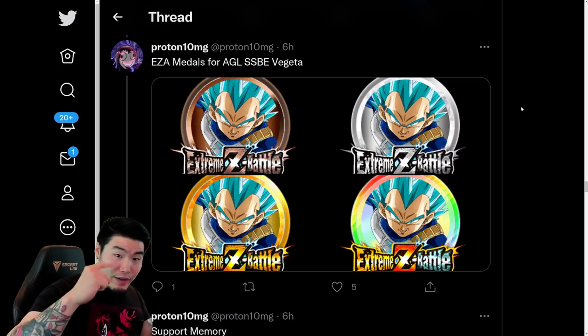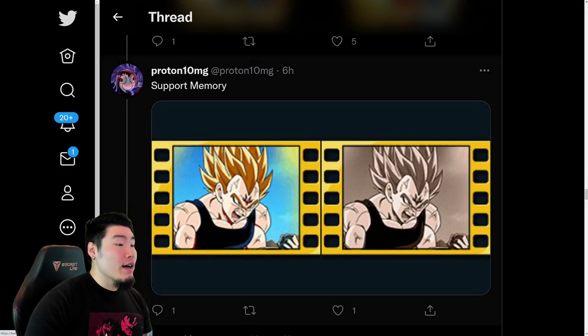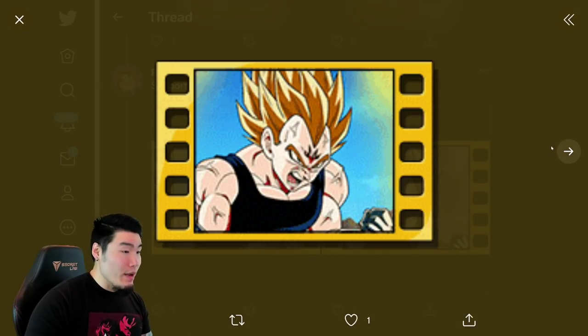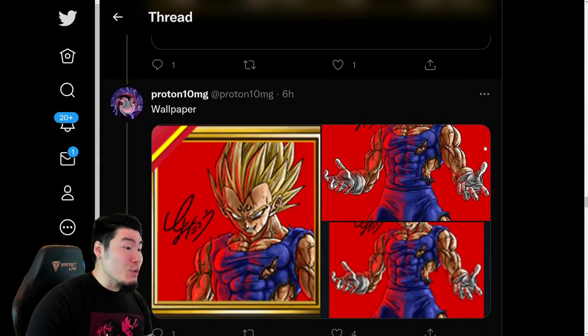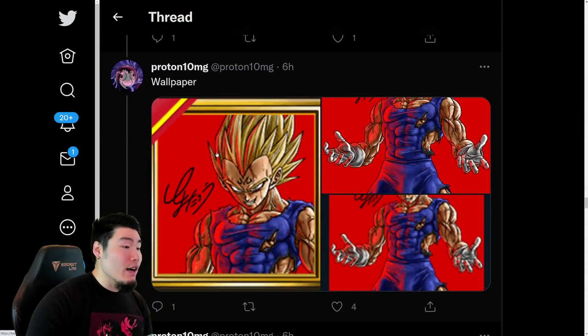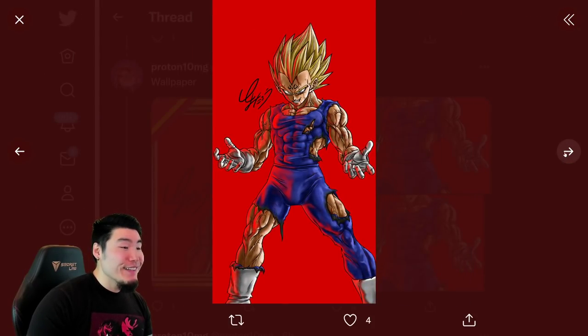After that, we have a new support memory — a new Majin Vegeta support memory — and this support memory probably has my favorite support memory animation in the entire game. Proton10MG did post it, so we'll check it out in a minute. We also have this new wallpaper, which is Majin Vegeta art by Toyotaro, and it looks pretty dope, man. It is just clean — super clean.